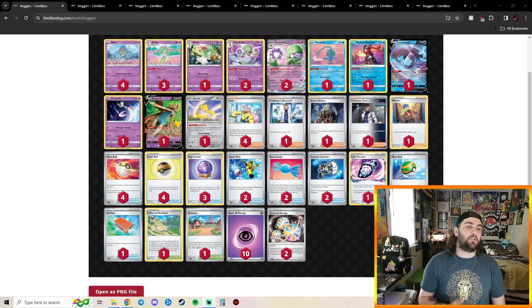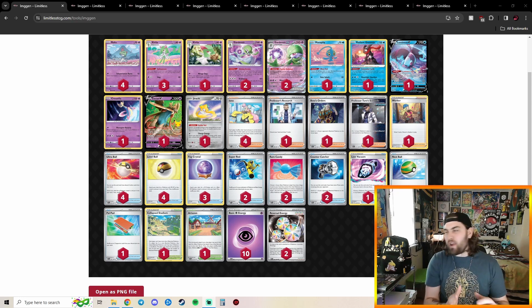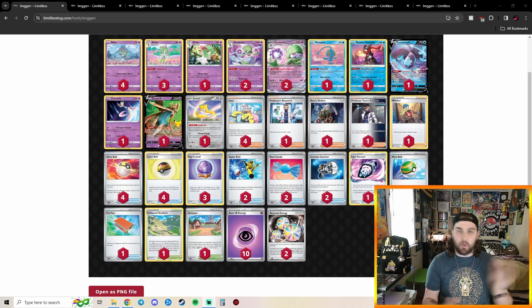Starting us off here with the 8th place Decklist, we got Gardevoir EX. Gardevoir EX is going to be a deck we're going to be seeing quite a bit in this Top 8 — three Decklists actually, funny enough, all in a row. So I'm not going to spend too much time on all three. I'll just talk about what stands them out, what I like, what I don't like. Things I like about this Decklist: I like to see Worker in my Gardevoir EX decks, to be able to remove Path to the Peak or anything of that nature.